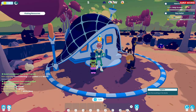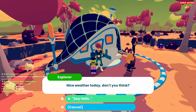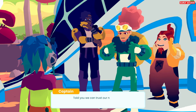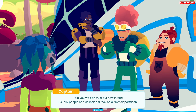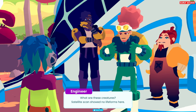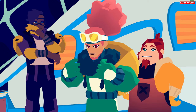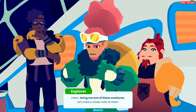Hello? Who are you? Explorer. Your first real mission, intern - look at you, already landed your first base of operations. Told you we can trust the new intern. Usually people end up inside a rock on a first teleportation. Engineer: what are those creatures? Satellite scan showed no life forms here. The captain says I bet they're hiding from something. Intern, bring me one of those creatures - let's take a closer look.